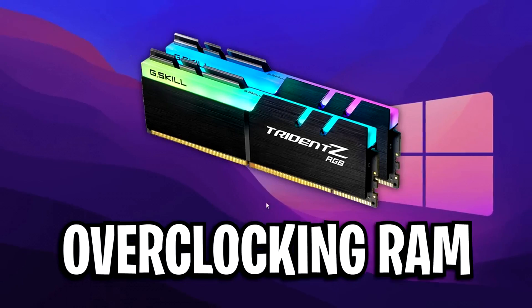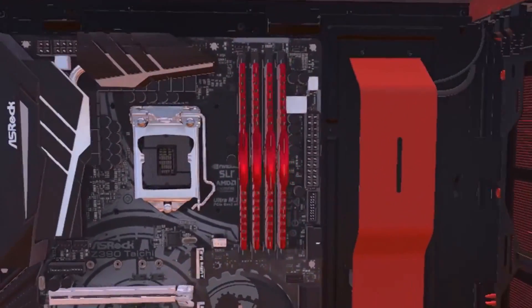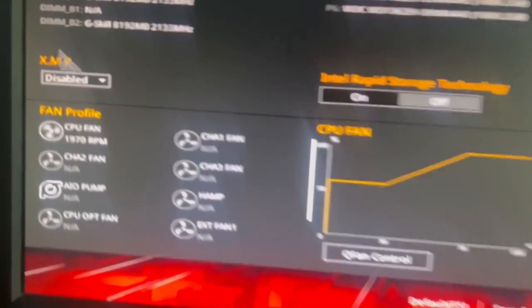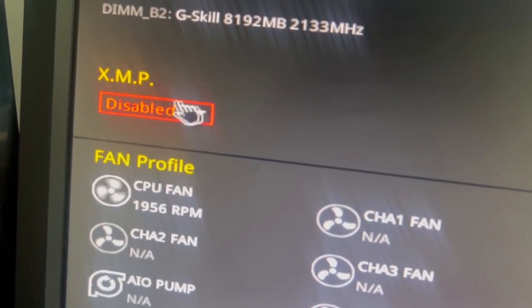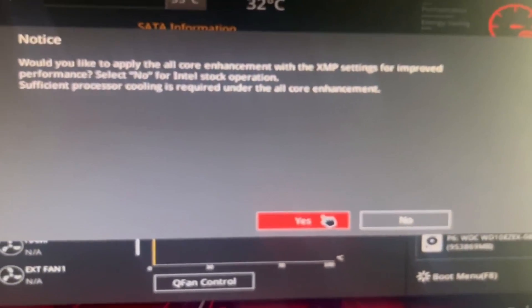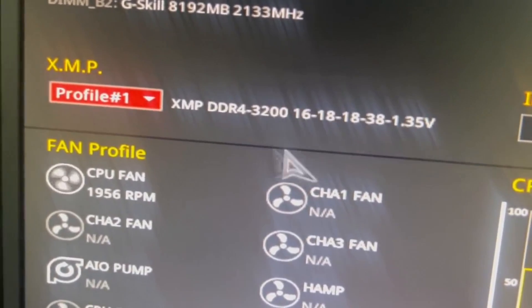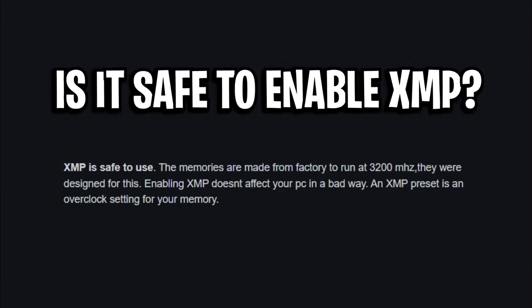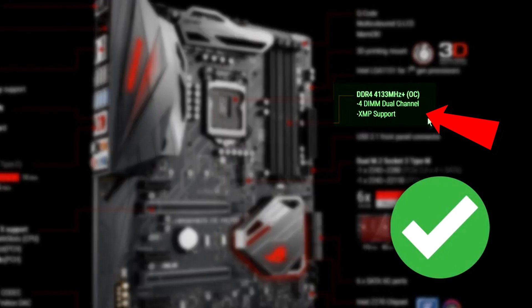Moving on to overclocking your RAM — this is the best way to improve RAM performance. We're going to use the XMP option, or Extreme Memory Profile, to easily overclock our RAM, which results in far better performance than factory default RAM settings. It is generally safe and should not damage your RAM, as long as you verify that your motherboard supports XMP and overclocking.